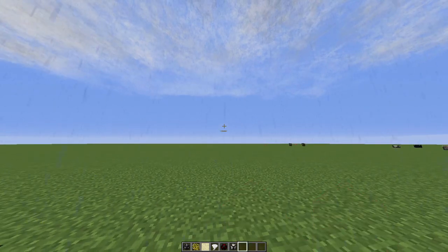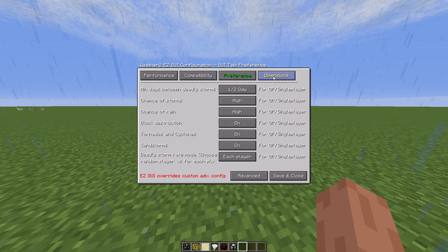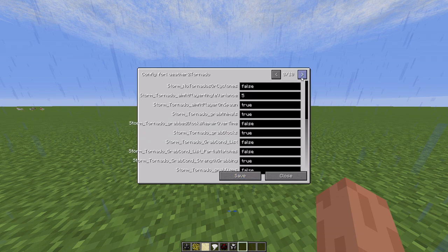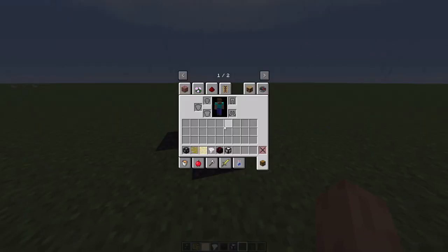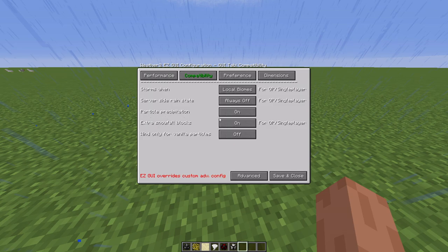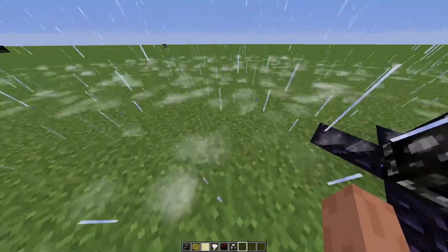There's also a setting where you can make the rain look a lot more realistic. This mod has a bunch of settings where you can change the performance, compatibility, preferences, and dimensions. There's also an events page where you can change all the stuff. If I put the particle precipitation on, it changes the rain to look a lot more realistic and cooler, with particles on the ground as well.